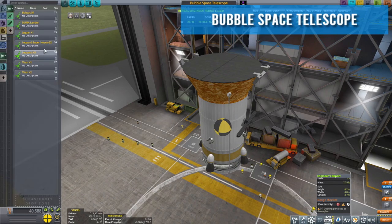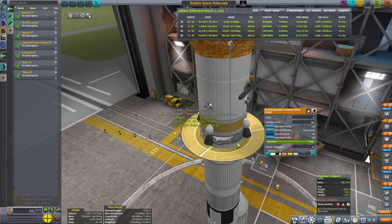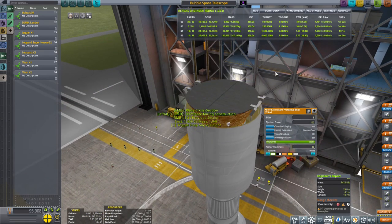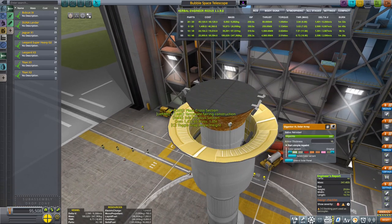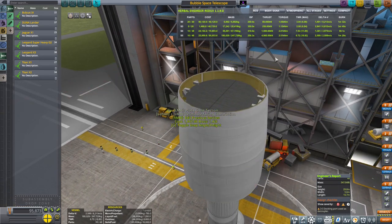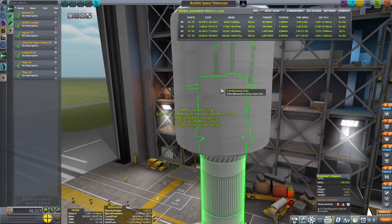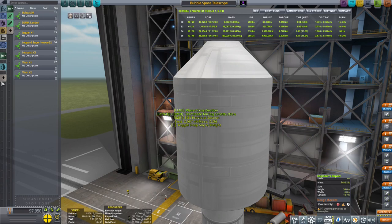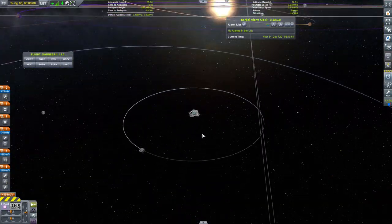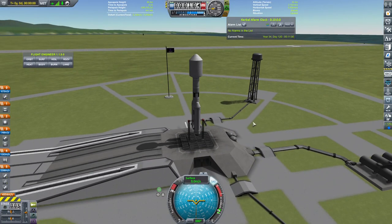There's not that much Delta V in this bad boy, but the other thing I wanted was to make sure it would fit in the Jaguar launch system I've got - which is, to be honest, my most-used launch vehicle throughout the first season. I've used it a number of times to launch parts to the Broseb space station. So there it is.